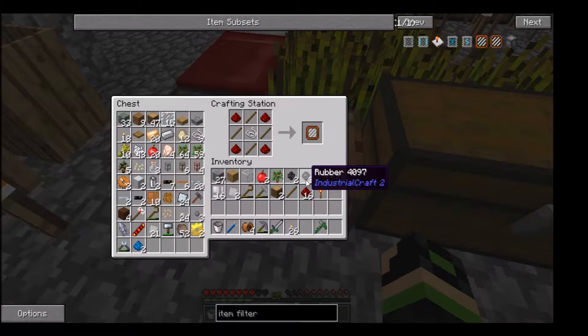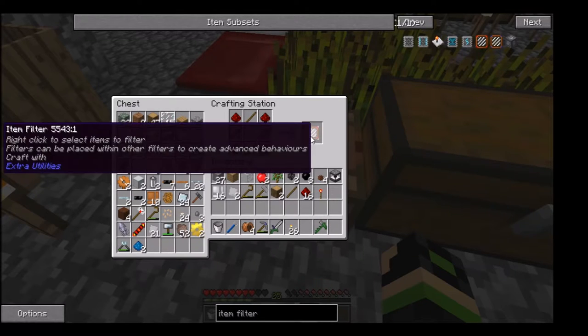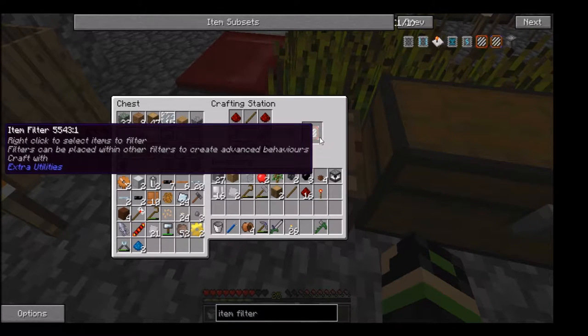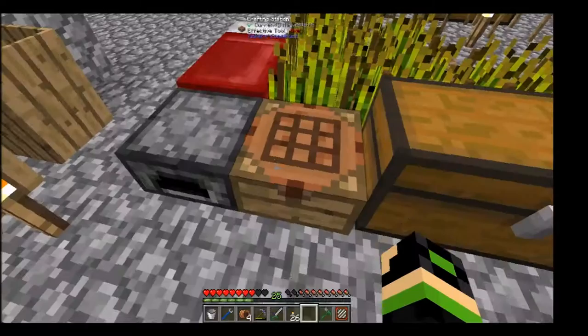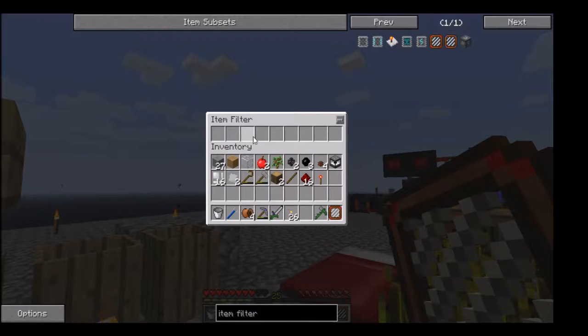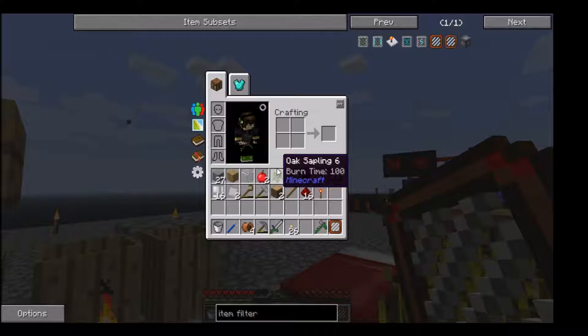Okay folks, welcome back. I got my other hammer, and this here is how you make an item filter. They're pretty cheap and easy all things considered. The only real problem is the amount of redstone I'm going through for the piping system in the first place, but besides that this is pretty easy. You just right-click on it and it has a number of slots you can use.